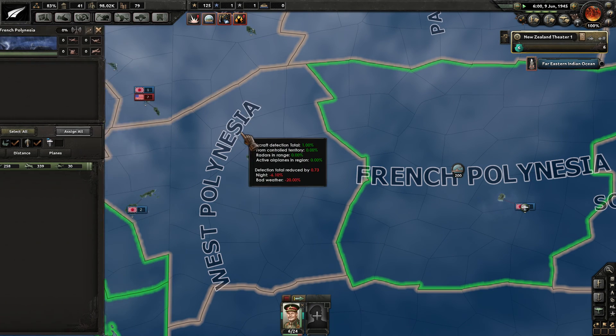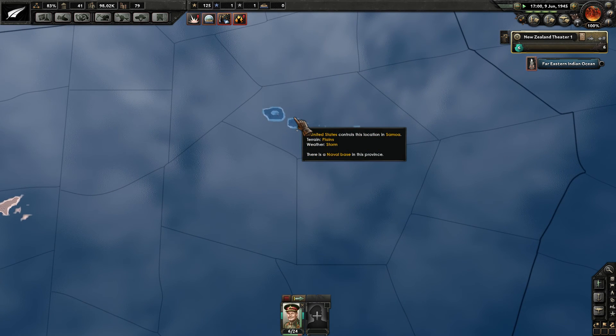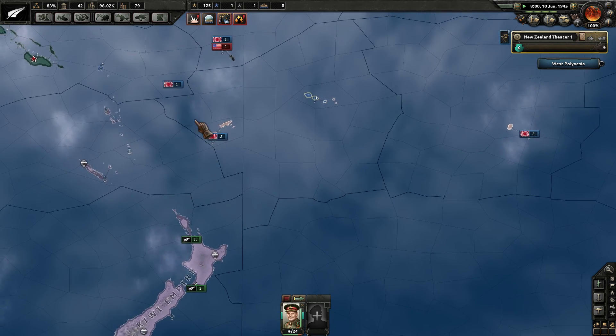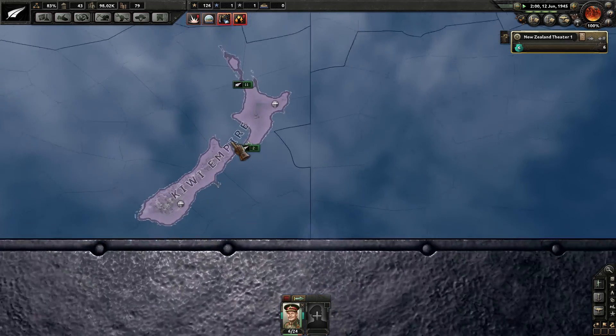I wish the Japanese would build an air base in West Polynesia so I could do some port raiding on Samoa. We're up to 11 subs now. I think once we hit about 15 is when we're going to push out there. We're lacking steel a bit, but we're popping out about two and a half subs per month.